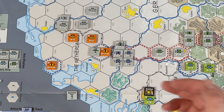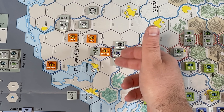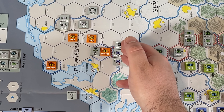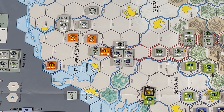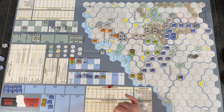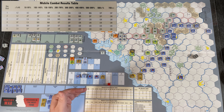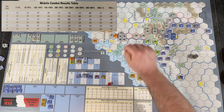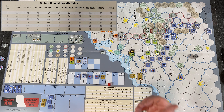Combat against the Utrecht hex. Standard procedure: check combat factors and add them up. Six plus five is eleven, plus three is fourteen — no other bonuses. Then divide by the defender's total: the defender only has one garrison unit, so 14 divided by 1 equals 14, which is 1400%. The game multiplies the ratio by 100 to get a percentage. The combat results table only goes up to 700%, so we're at the maximum column.